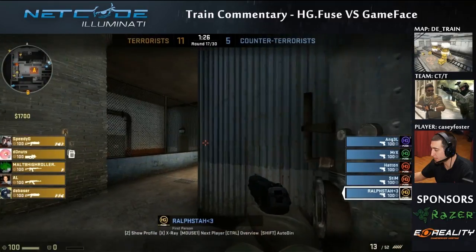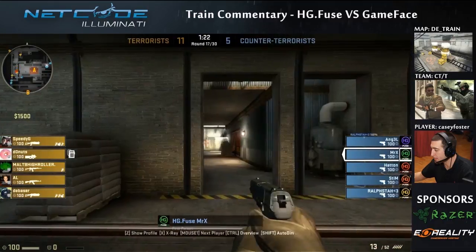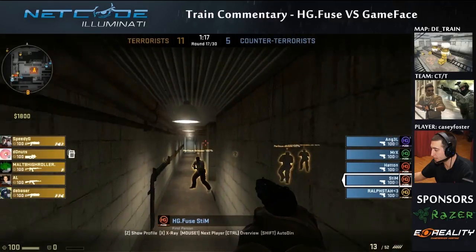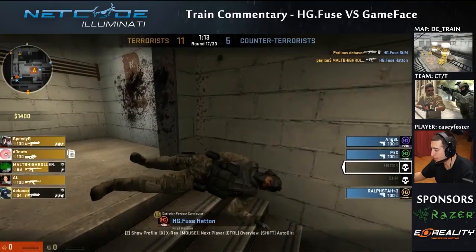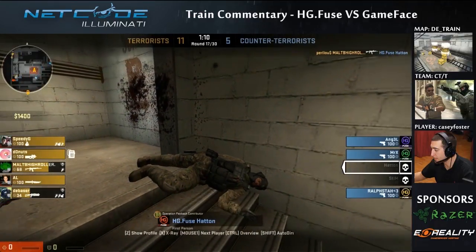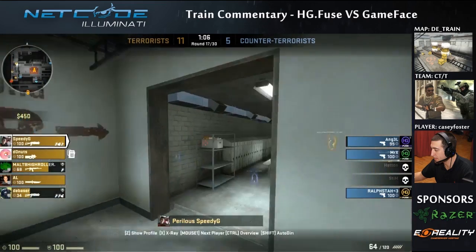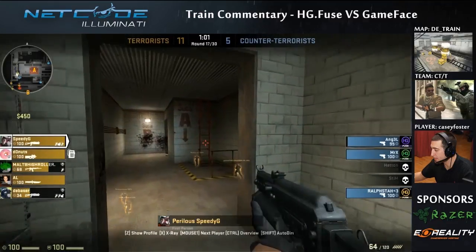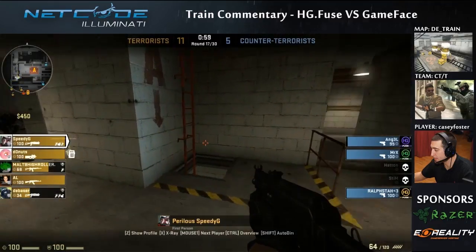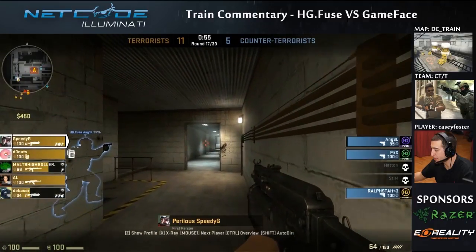They're doing a pretty cool stack here — two people pushed up inside. Looks like a guy under ladder. If Angel was to throw a flash, maybe he could do something. They're doing a boost here, but the CTs heard him jumping and were able to get the easy kill. Hatton peaked a little late — if he would have peaked at the same time, maybe a different outcome, but he got baited as they knew a guy had boosted. Now in a 5v3 on an eco round — not looking too good for Hatton Games.